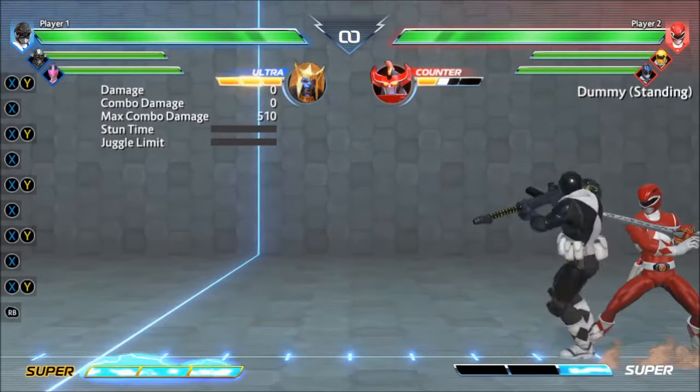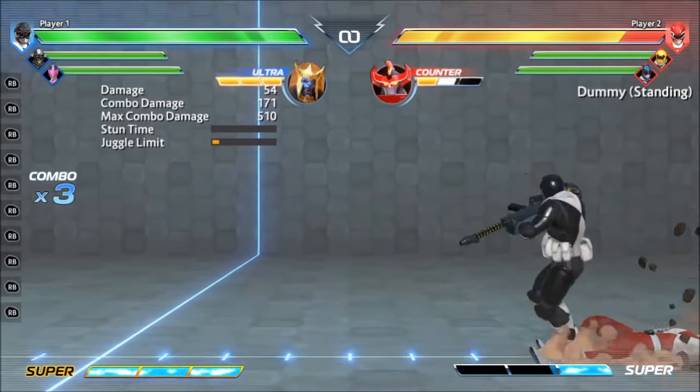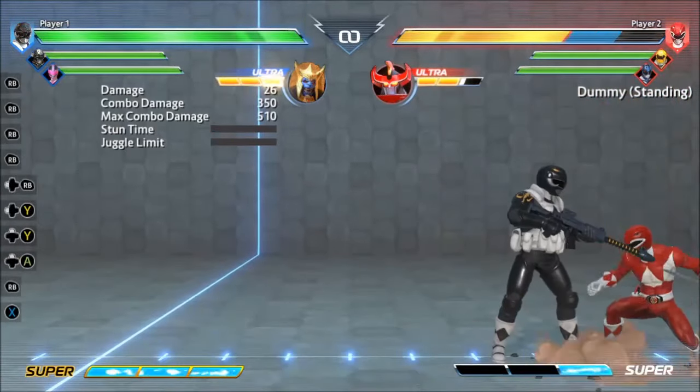What's up everybody, this is the Battle for the Grid Jab Reset and Unblockable Guide. In the game, the strongest type of reset is the Jab Reset.